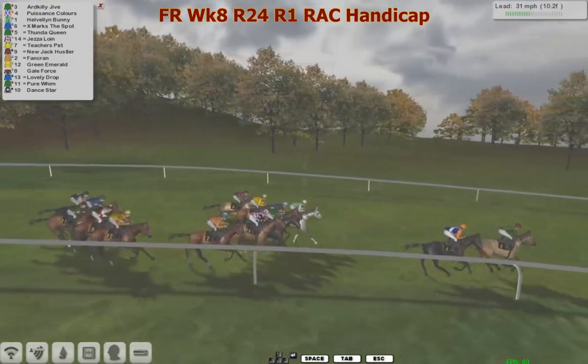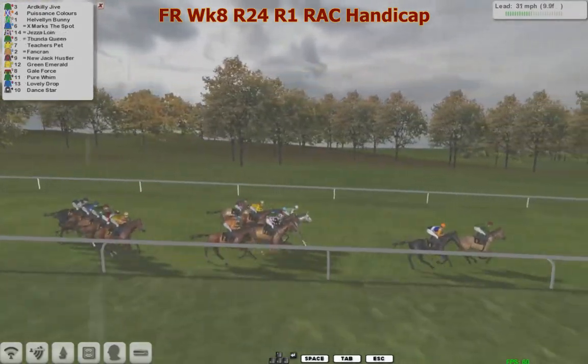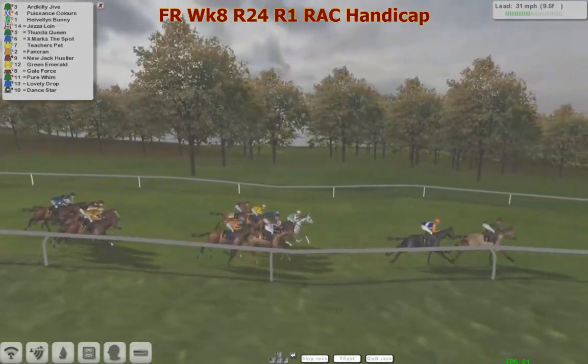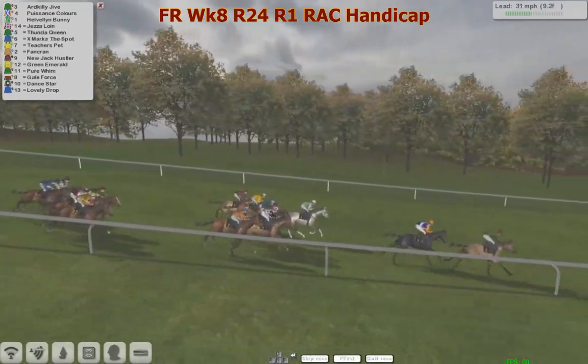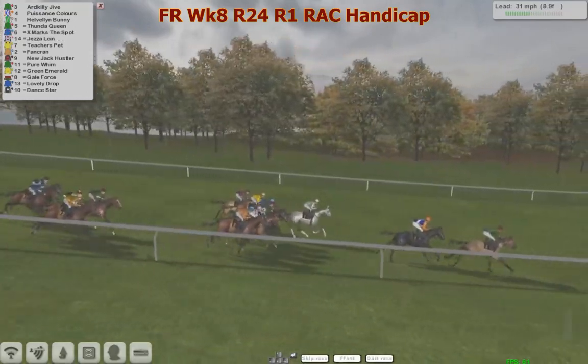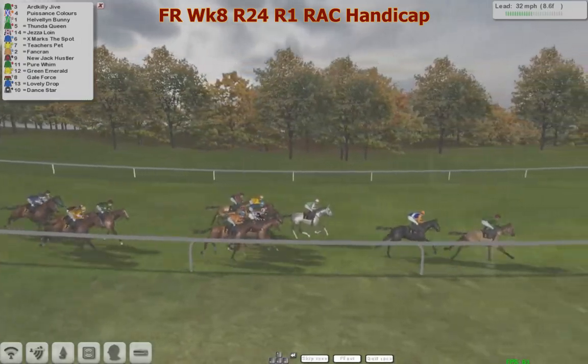It's Odd a Kelly Jive in front, then you can find Patience Colors. Helvin Bunny is further back, then X Marks the Spot is in fourth in the all-blue. Jeza Loin further back with Teachers Pet, New Jack Hustler, Green Emerald and the all-yellow Lovely Job second to last, and at the back. They travel down to the eight and a half.